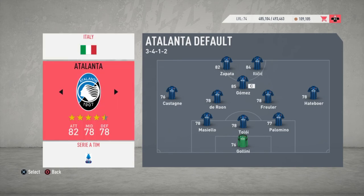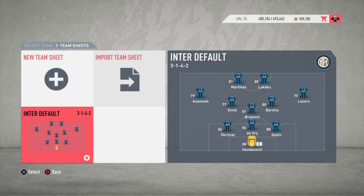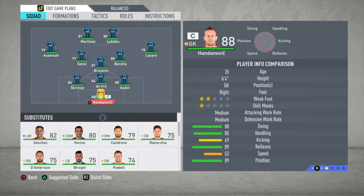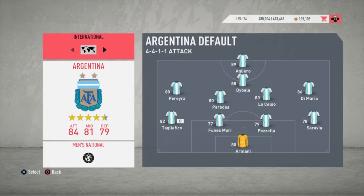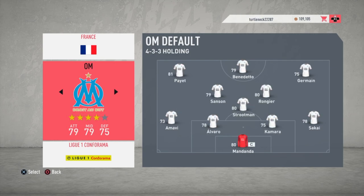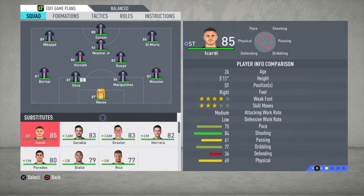Now let's look at Inter Milan and see if Icardi is there. Going to Italy, pulling up Inter's formation — there's Sanchez, and no Icardi. Perfect, that's exactly what we wanted to see. He should be at PSG on loan, so skipping over to France to check out Paris — just an absolutely absurd front four on display — and there is Icardi on the bench. Perfect.